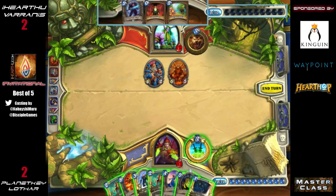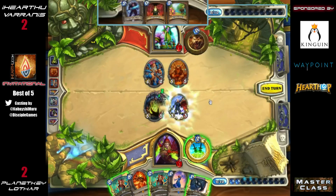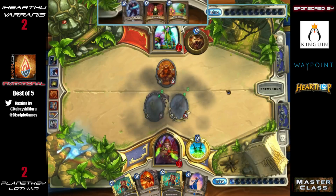He now has a Conceal — I guess he could conceal Rag but I don't know that really makes a lot of sense. I like Lothar SI7, and then I really don't want to Sap that Ancient of Lore. If your opponent just draws two more cards, you're not that worried. I guess this also does deny the potential healing mechanic since he needs to finish off his opponent with basically what he'll have in the next couple of turns.